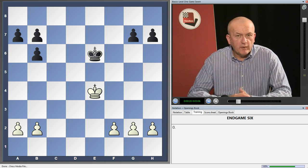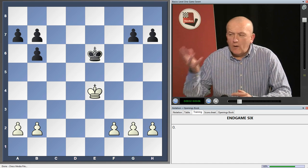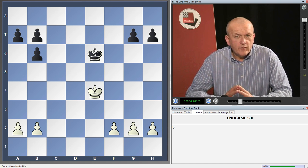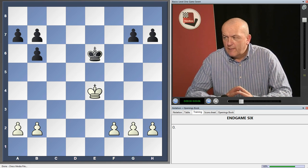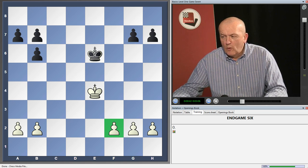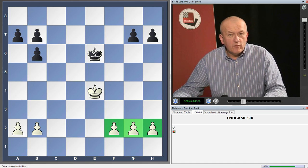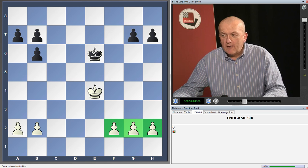And we've got a classic case on the board in front of us. If you just say white wins this automatically to an improving player, they'll look at you and wonder what you're talking about. But then you can demonstrate that white has what we call a pawn majority on the king side, and he should be able to force a pawn through to queen using this majority. Black can't stop him because he's only got two pawns against three.